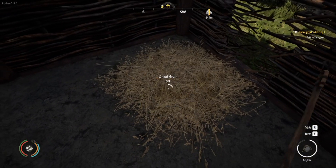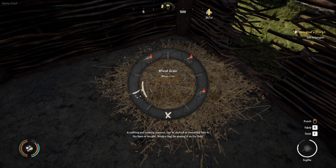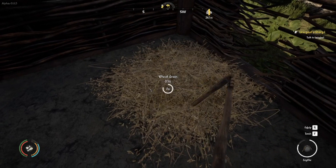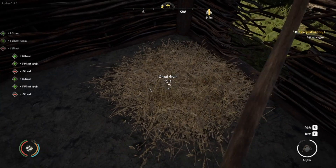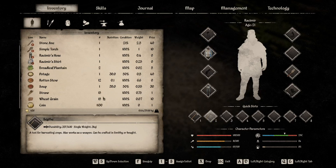So if you have a barn, come in here, press E, hover over that, and go to wheat grain, then press R, E, F. Once this is done we will receive more wheat grain.